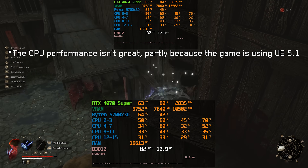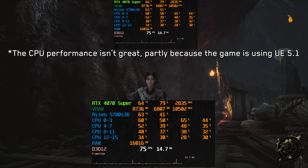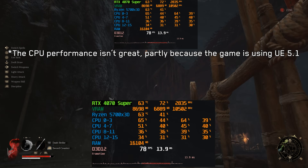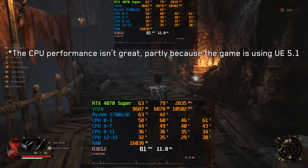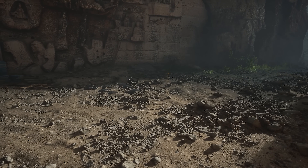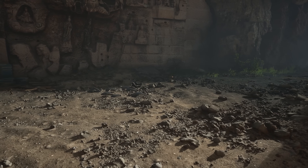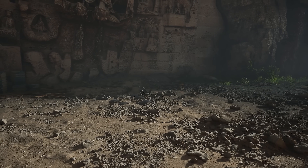In terms of performance stability, Wu-Chang fares better than most other UE5 games. While there are occasional traversal stutters and minor hitching, the game generally maintains smooth frame times with consistent performance. However, leveraging Unreal Engine 5's advanced features like Lumen, Nanite, and Virtual Shadow Maps comes at a cost — not just in terms of performance, but also in VRAM usage.